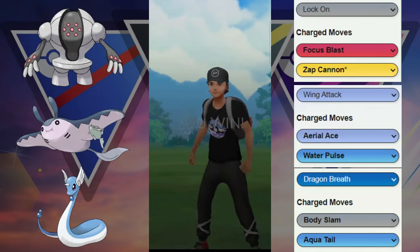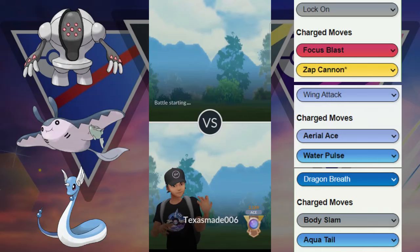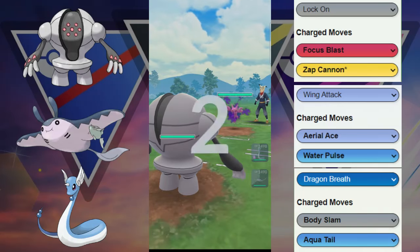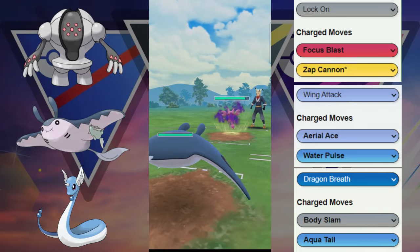Next game we have Registeel versus their Pelliper — they immediately quit, probably core broken by the Registeel. The Registeel was actually going to be able to throw those Zap Cannons back at them, applying early shield pressure or forcing the switch.